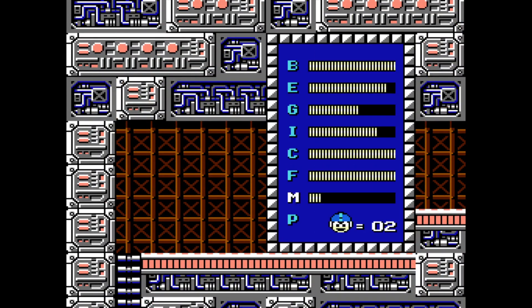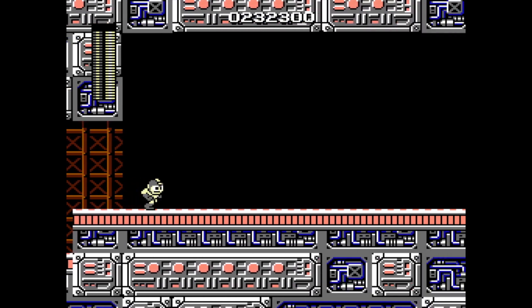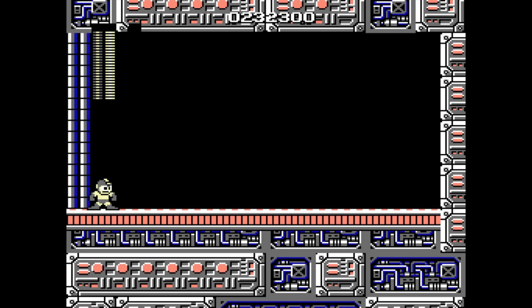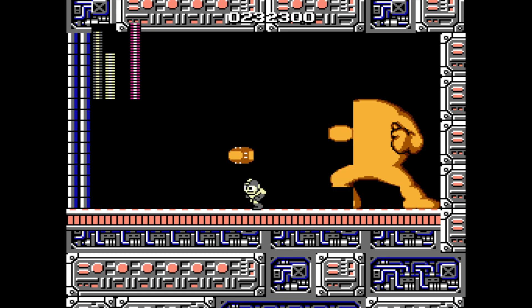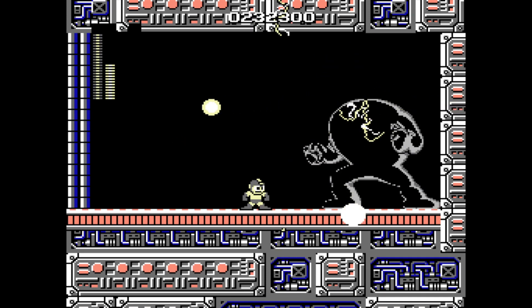And now we are on to one of the veins of my existence when playing these games — the Yellow Devil. You will see what this son of a gun looks like soon enough, and I hope it's the only time you see him. Use the pause trick and destroy him in one frame — pause the game over and over for him to burn through his hit frames and get past that.